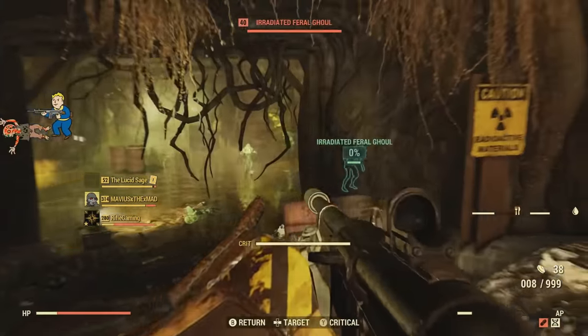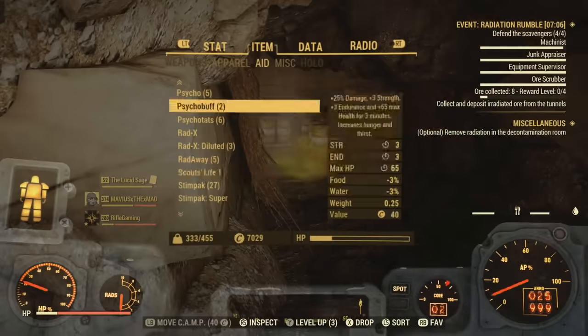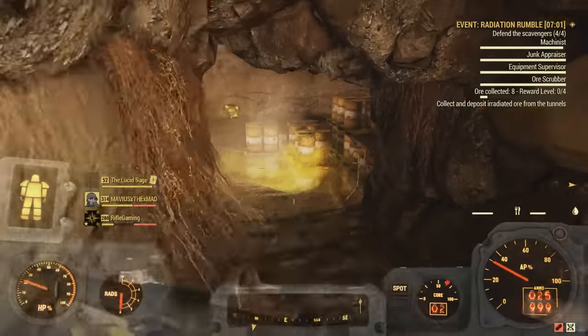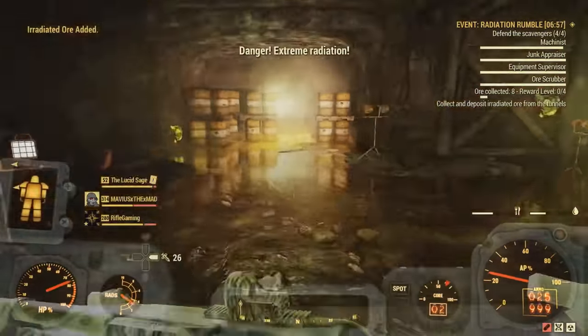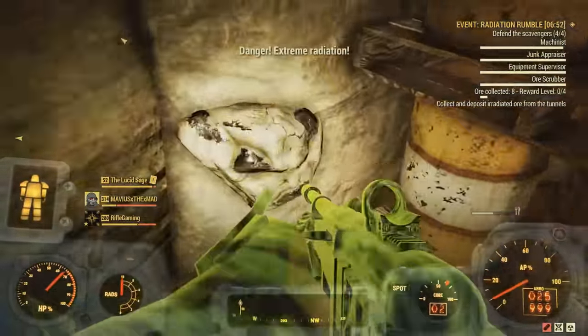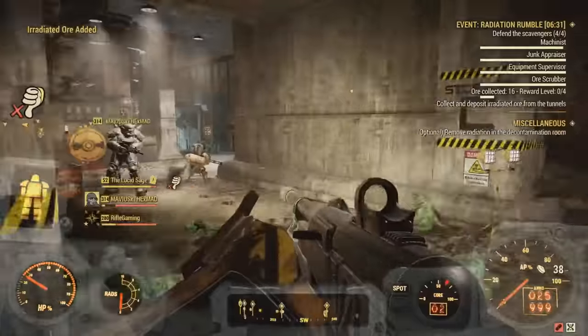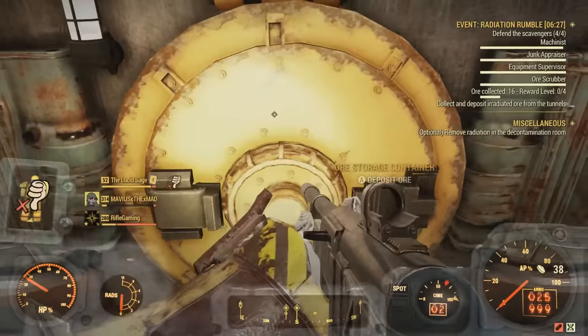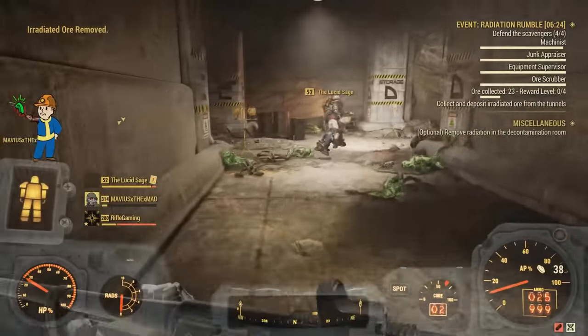You're totally green, Mavius. I got to use a Radaway, dude. And a diluted Radax so I can keep my mutations. All right, I'm going in on the other side. Try to protect them. Let me deposit what I got here. Bam! Ore collected to 23. Get as much as you can.